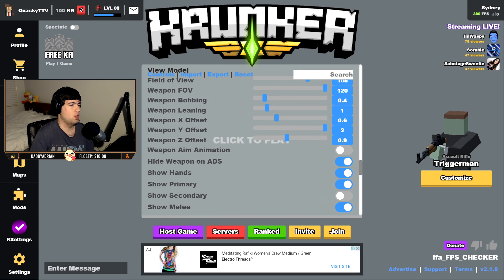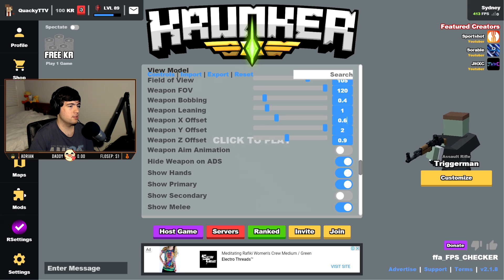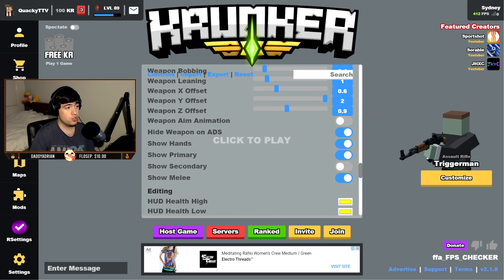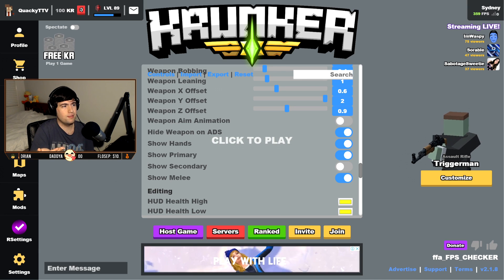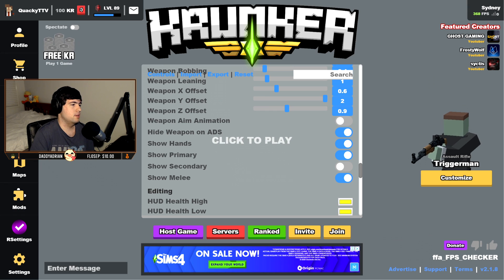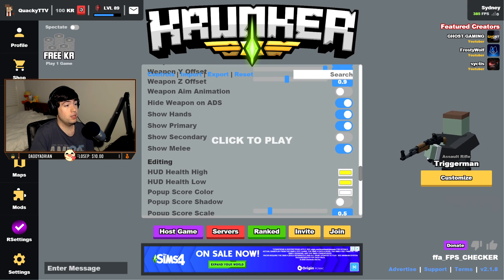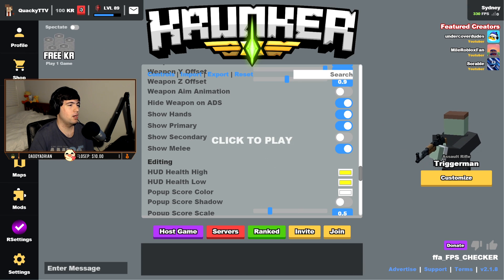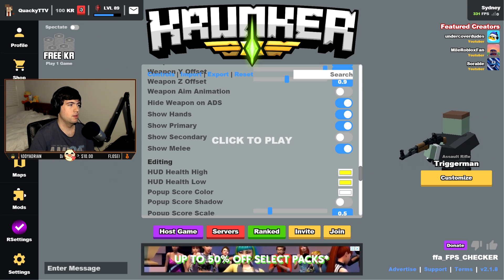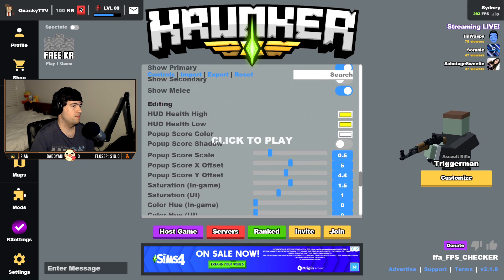Weapon bobbing doesn't really matter — if I do have it on, I have it as 0.4, just seems right for me. My leaning is on 1. I get asked for my offset a lot: 0.6 for X, 2 for Y, and 0.9 for Z. Weapon aim animation I have off — when you aim in with a sniper, there's a little animation; I prefer to just flash-scope. Hide weapon on ADS I have on — I don't like having all the models showing up when I aim down sights, it just takes up the screen. Show hands on, show primary on, secondary off. You do get a slight performance boost having primary and hands off. Show melee I have on — I like having my knife.